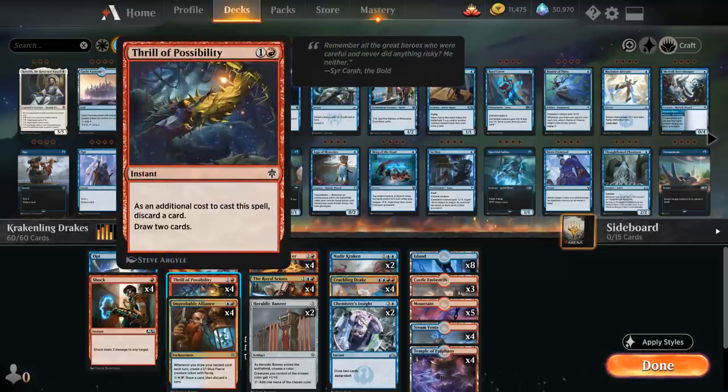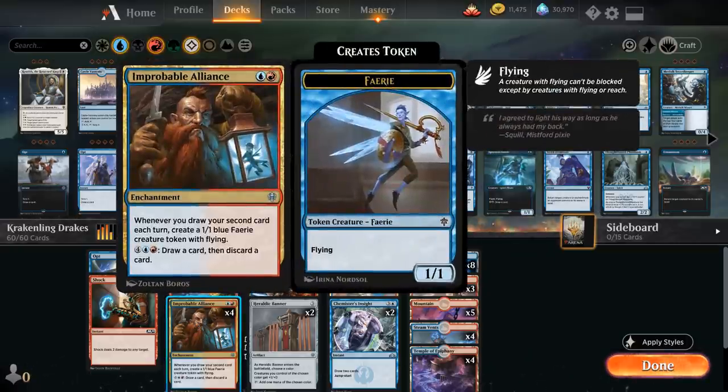We've got the full playset of Thrill of Possibility to cycle through the deck. Since our last iteration we're playing a couple extra lands but have additional copies of Thrill to compensate, so in the late game we can discard lands to keep finding action. Drawing two cards at instant speed on the opponent's turn also means we can potentially trigger Improbable Alliance in the opponent's turn, which is the centerpiece of the deck.